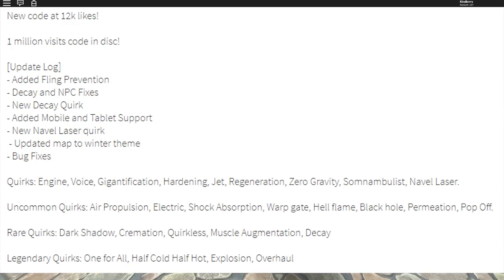The uncommon quirks are: Air Propulsion, Electric, Shock Absorption, Warp Gate, Hell Flame, Black Hole, Permeation, and Pop Off.